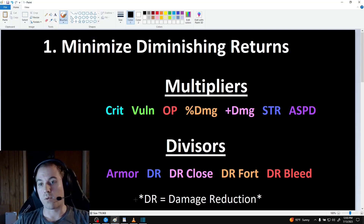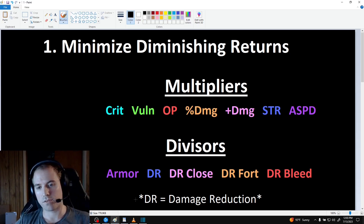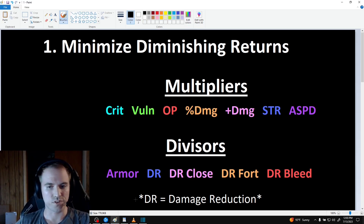The first major concept I want to discuss is how to minimize diminishing returns, and to do this you need to understand the difference between offensive and defensive stats. While your offensive buckets serve as multipliers for the damage you deal, your defensive buckets serve as divisors for the damage you receive. This is a very important distinction because these two processes are essentially the opposite.